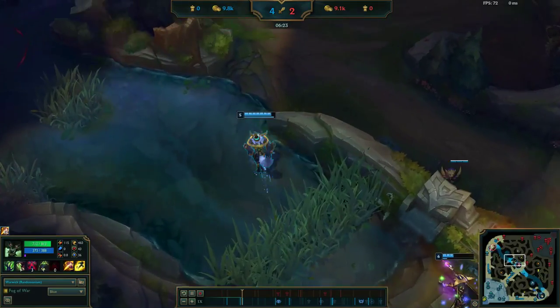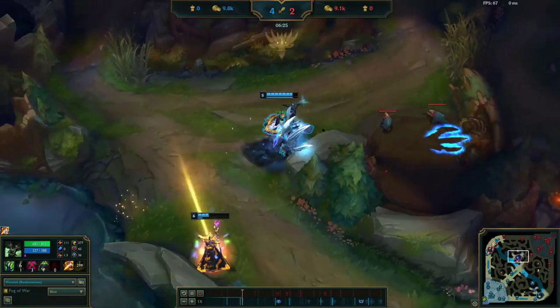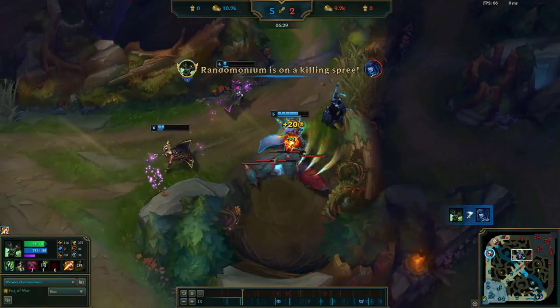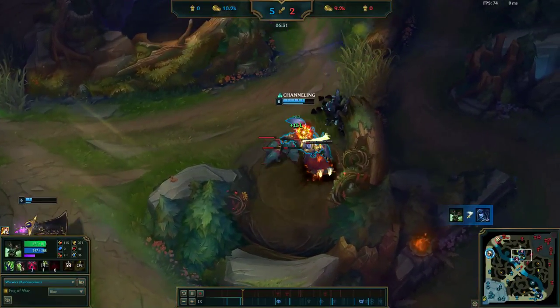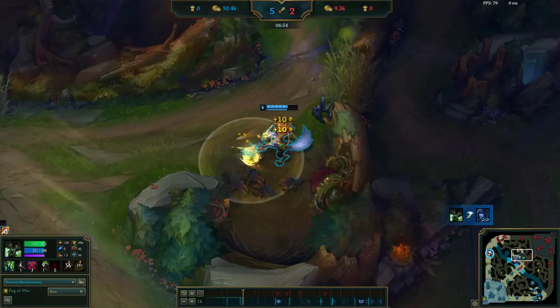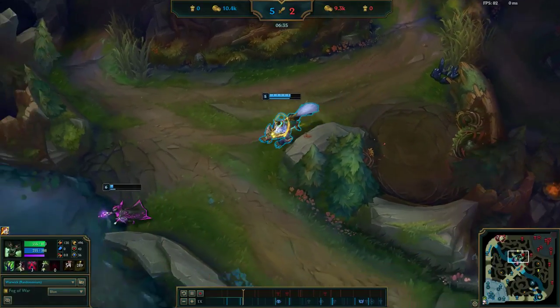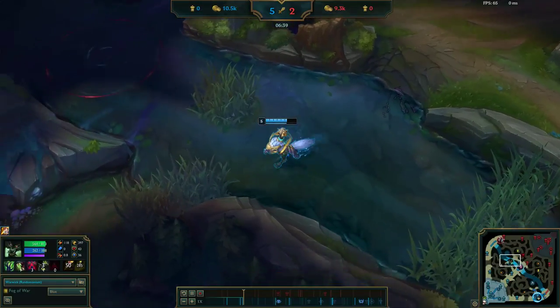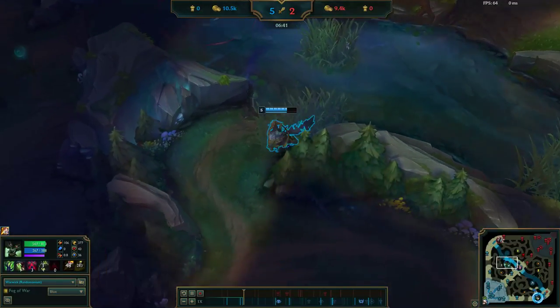She uses her W on me, I flash, I get the pass-through, and I'm able to get the kill. I'm also able to clear Raptors, and by this point Lissandra is pretty tilted. Definitely a success.